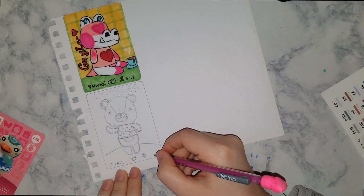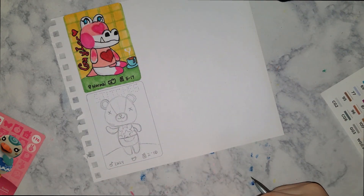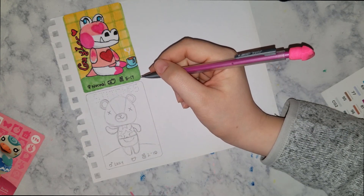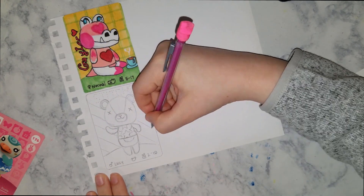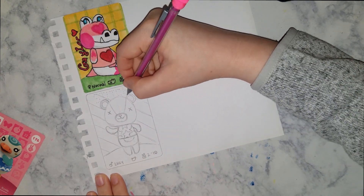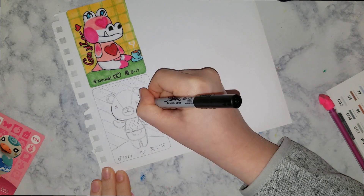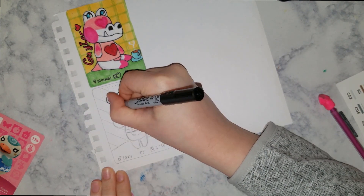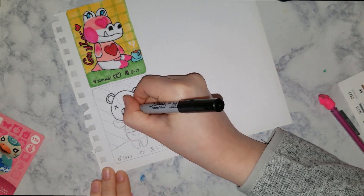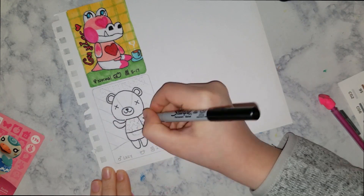You can use these amiibo cards also in New Leaf. If you have New Leaf for the 3DS, you can use amiibo cards in much the same way as in New Horizons to get new villagers to move into your town. That is something you can do if you have a 3DS with amiibo capability — the newer 3DSs have that built-in, but the older ones require an attachment to scan amiibo cards.